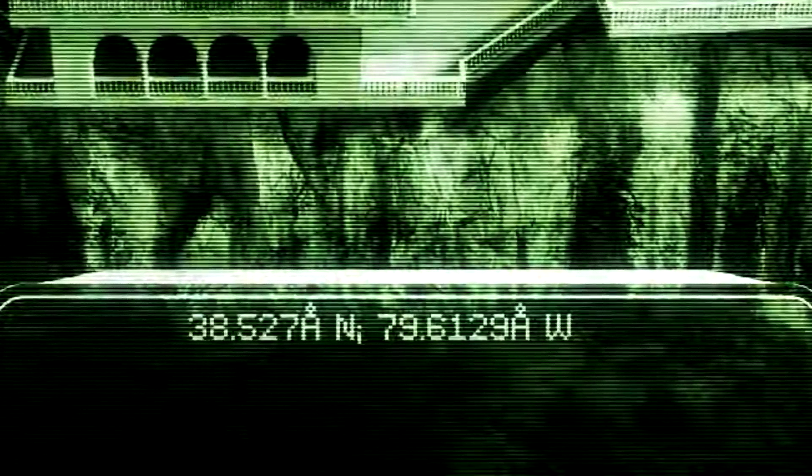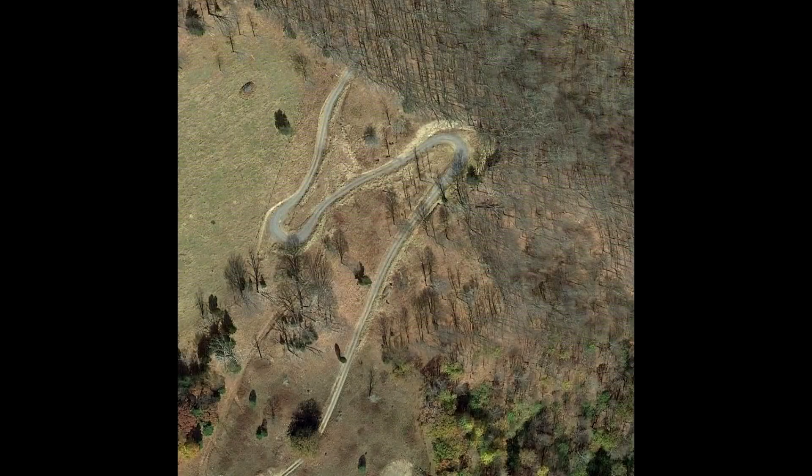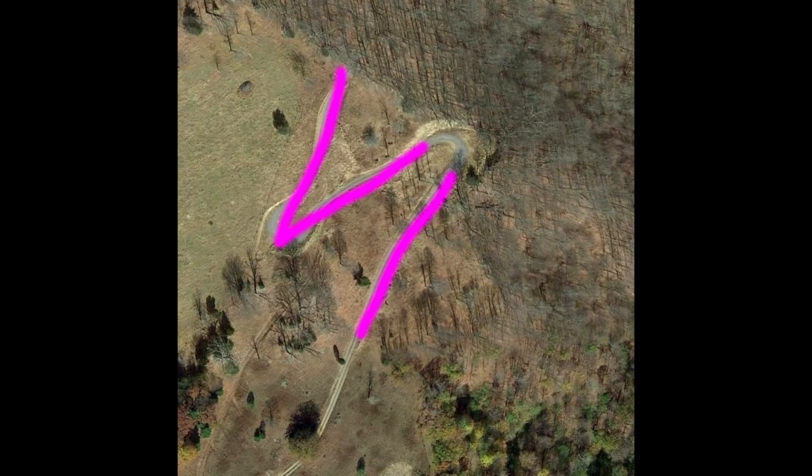This DLC seems to be set somewhere not related to the US, so why are these coordinates deliberately pointing to Virginia of all places — the middle of nowhere Virginia? Now look, this could be a stretch, but tell me that picture doesn't look like 'VI.' Tell me it doesn't look like it could be related to GTA 6. There is no possible way Rockstar put in random coordinates that lead to a random road in Virginia that resembles GTA 6's potential logo.